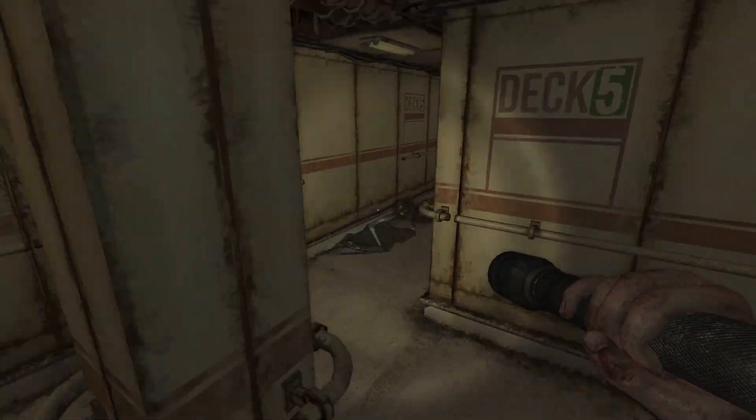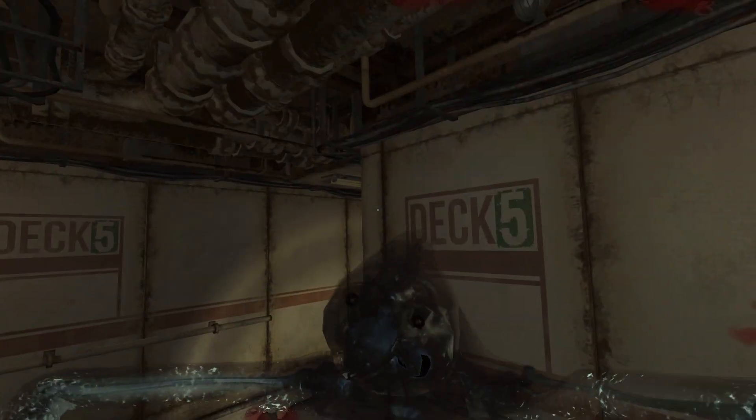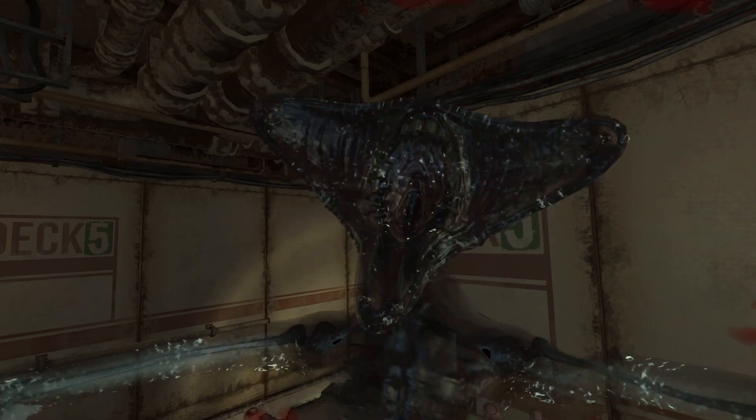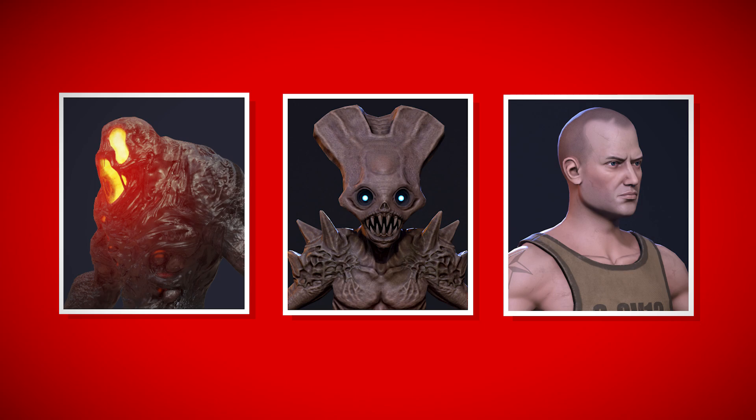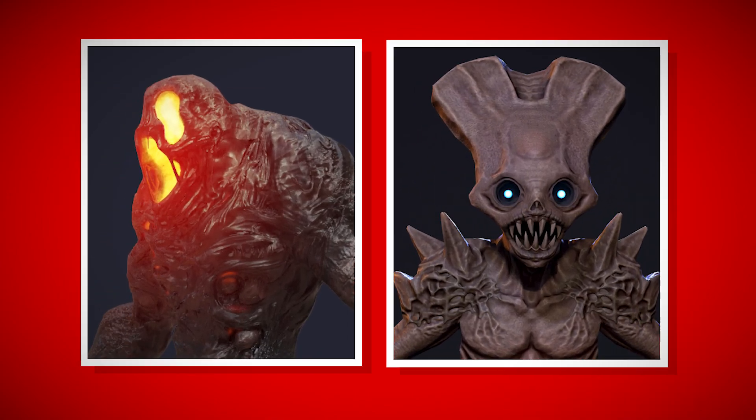Now we know a little bit about Monstrum, let's take a look at the content included in the DLC pack for Dark Deception Monsters and Mortals. Two monsters and one mortal will be added to your collection. The monsters included are the Brute and the Fiend.